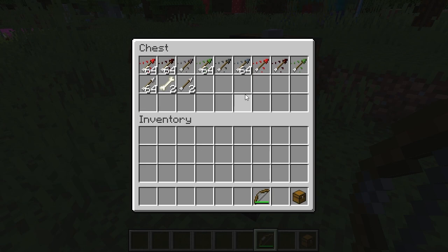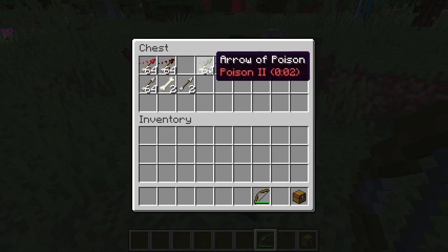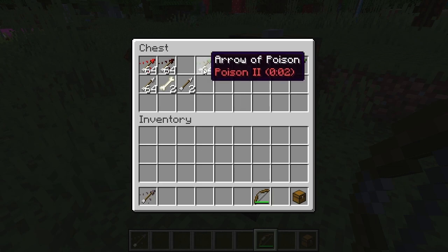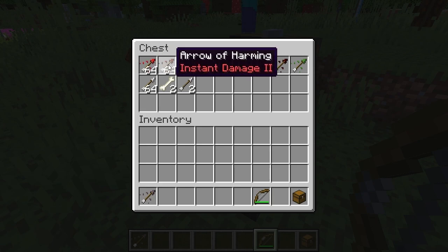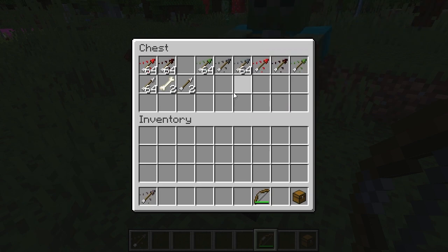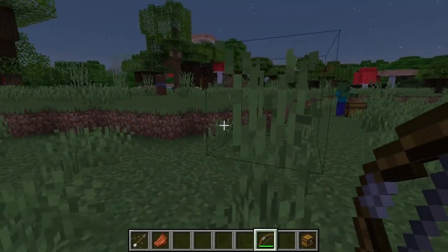So which are best? The candidates are: health, harming, poison, weakness, slowness, healing, regular arrows, and spectral. I think hands down poison is the best, because it constantly hurts the target. Harming and healing are situational — harming hurts regular mobs but heals undead, and vice versa, so you don't want to mix them up mid-fight. Poison constantly hurts and you can duck away while it does its work. Slowness just doesn't slow them down enough, and spectral is too expensive.